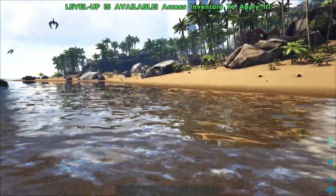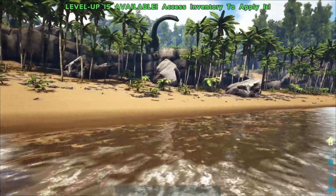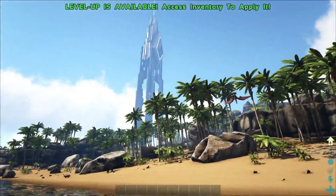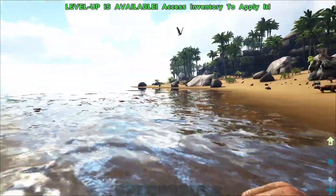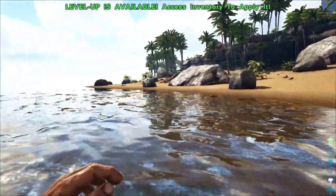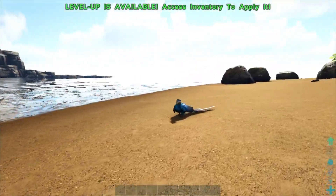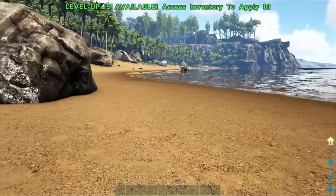I saw a bronto — are you up on a cliff? No, the only bronto I'm next to is green. You must be on the opposite side. I'm on the opposite side of the beach from the blue obelisk. Oh, that's a raptor? No, it's a huge dilo. I'm also on the beach but further from the blue ob. I might do my intro later — I am recording too.